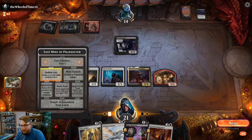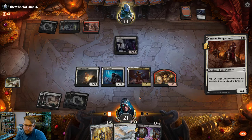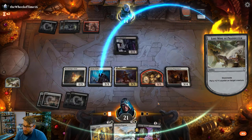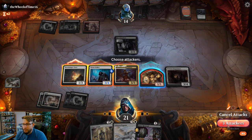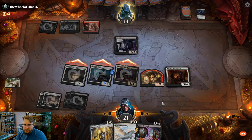Going into the dungeon — putting a plus-one plus-one counter on the one-three seems good here. You swing all; he can't block. If he does, he loses a two-two. You can even swing with the one-one but he'd just block it. I don't like putting the counter on the Gloom Stalker — if I do that, it makes an already good card an even bigger target for removal. If he has something like Power Word Kill, he just gets that much more value.